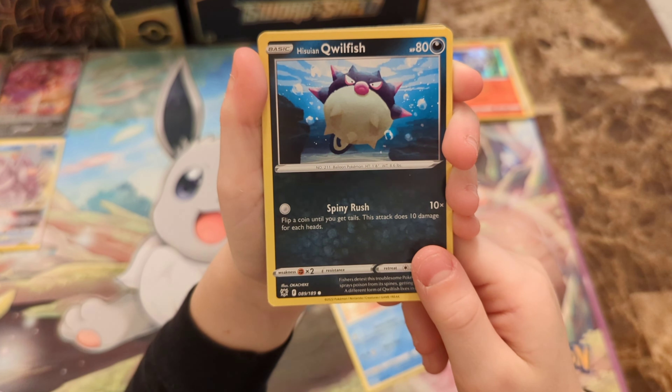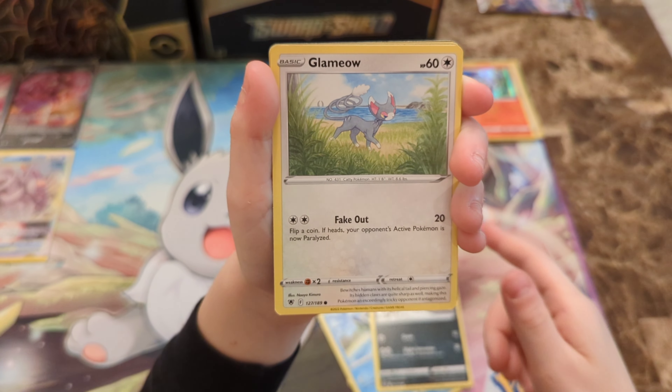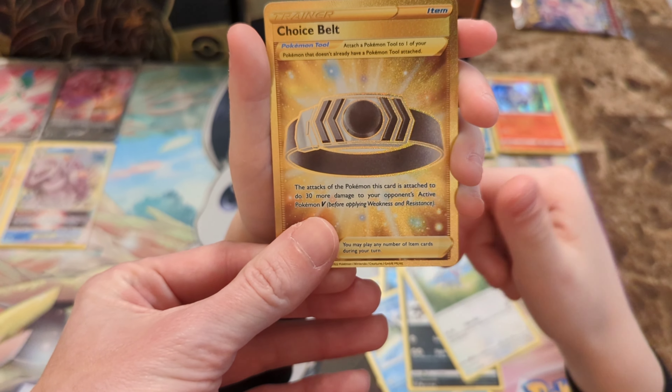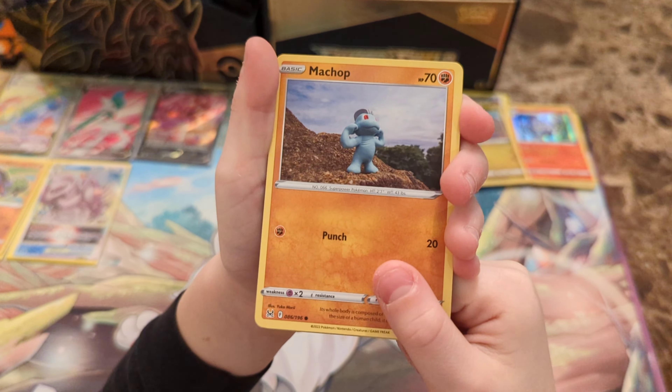Alright, we've got a Mantine. Hisuian Quillfish. Hisuian Vasculin, Poochiana. We can't remember that. Meow, meow. Reverse Holo Glaceon, which is a rare. Oh! Oh my goodness! Oh my goodness! Did not expect that. If she does, then she crushes everybody.